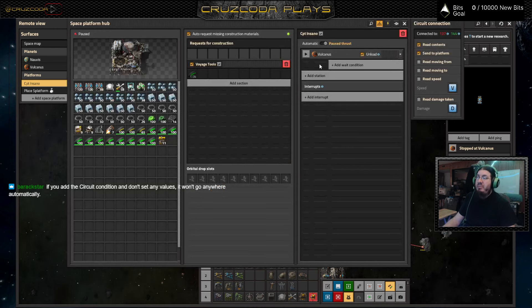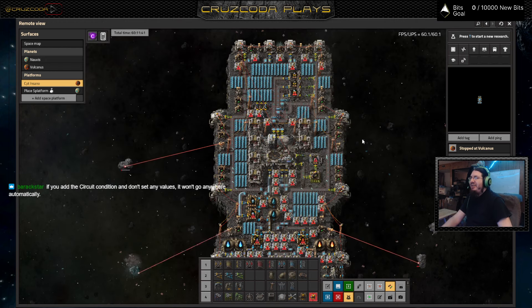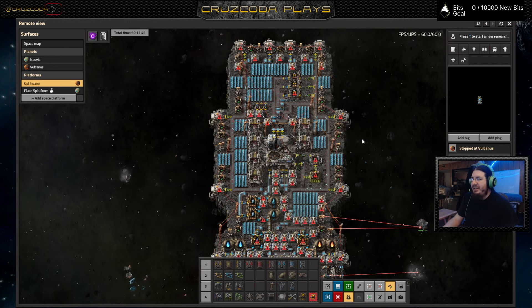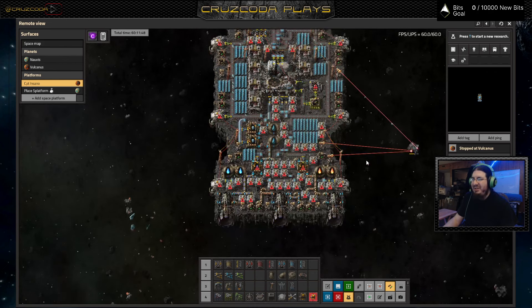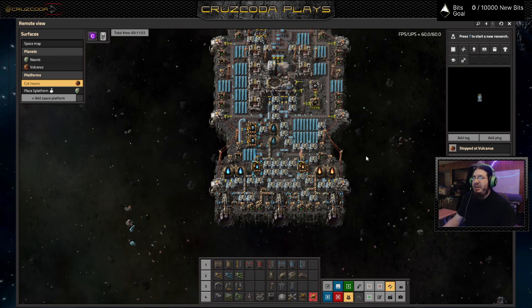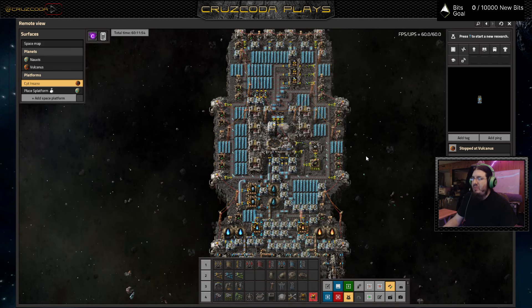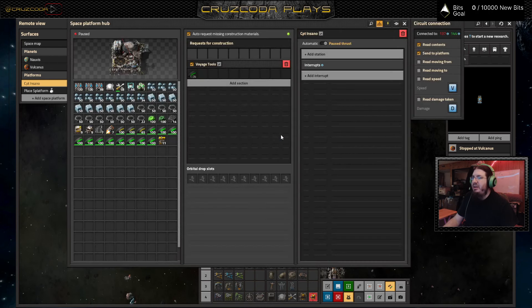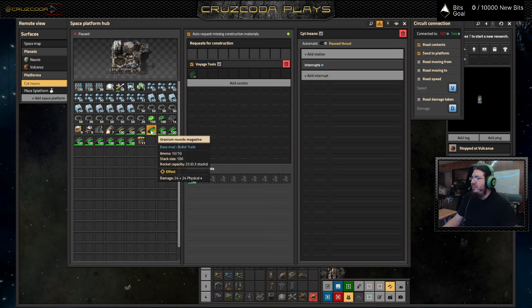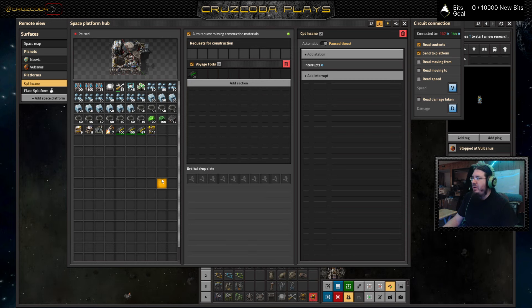That's a good point — I do it out of habit anyway though, I can't help it — it's just one of those things. Let's send down those — the uranium ammo — I was launching it up because I needed it.